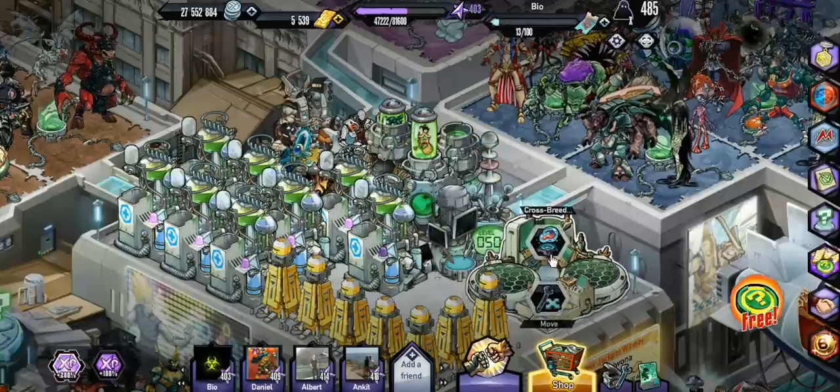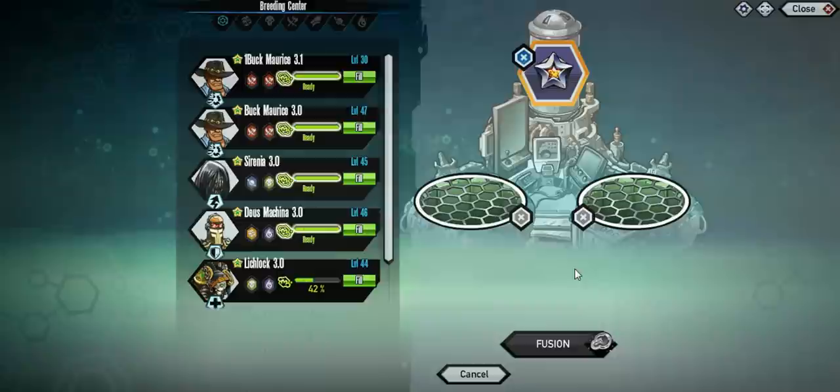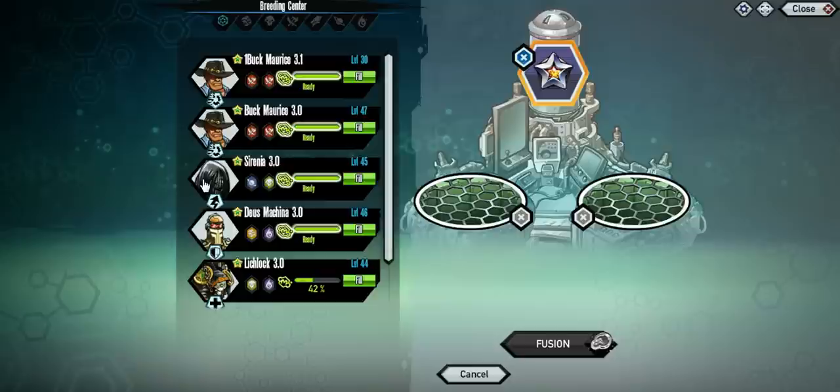What's going on guys, Bao here back with some new Genetic Gladiators, so let's get into this. We're going to be breeding Buck, so yeah, we're going to be getting the Platinum version. They do have two new Platinums, but we're going to be going with Buck, as you can see here.